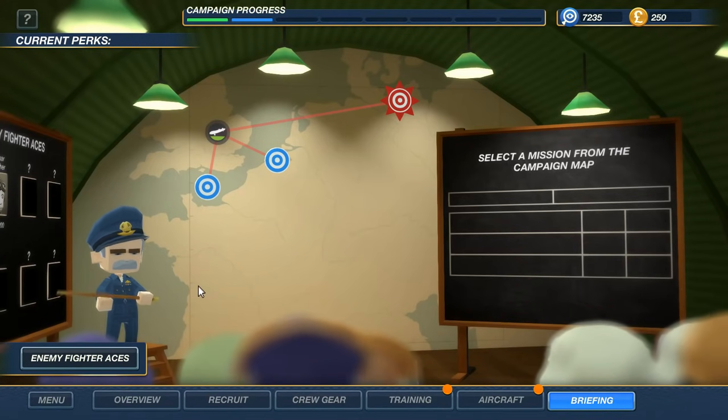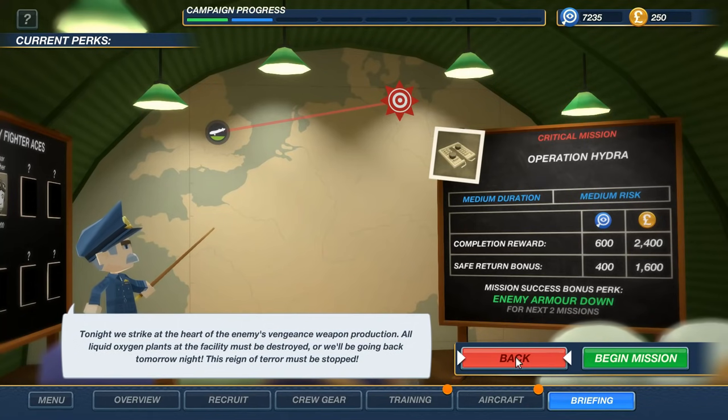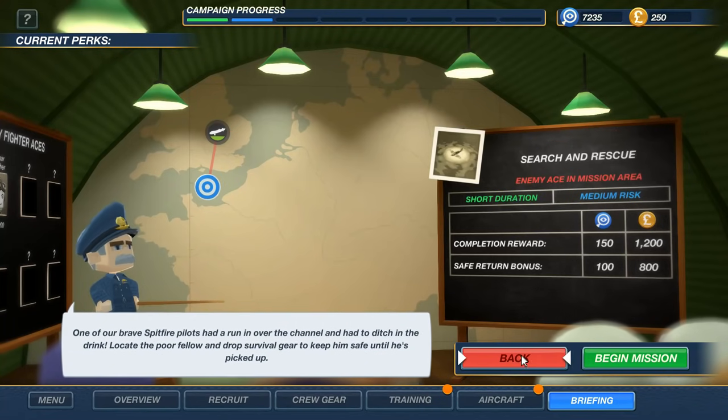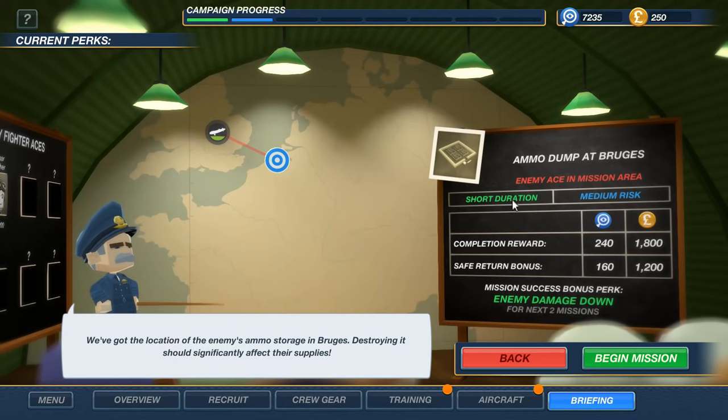Here is the thing, guys. We've got Operation Hydra — we have to knock out the German Vengeance Weapons Production. Those V1s, those V2s, which at first the British pilots were like 'Unidentified Flying Objects.' Can you imagine seeing a V1 Buzz Bomb flying across the channel with no pilot in it, going at incredible speeds, and you didn't even know rockets existed? That would be an unidentified flying object. So looking at these missions — this one's a search and rescue, it would be pretty easy. However, the Ammo Dump Bruges is a night short duration. There is an enemy ace in the area. In the past when an enemy ace has come up, I've just auto-tagged. We haven't shot down an ace just yet. Now we're going to shoot down an ace. We're going to drop the enemy damage for the next mission, and then we're going to Operation Hydra.